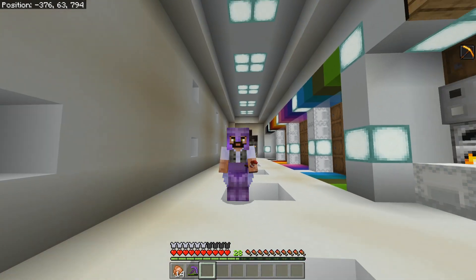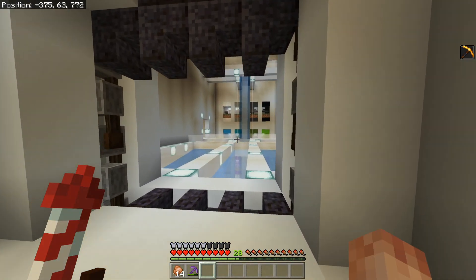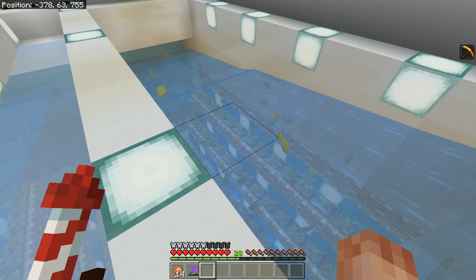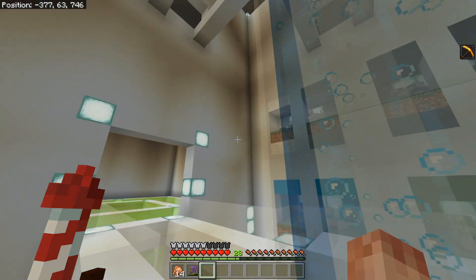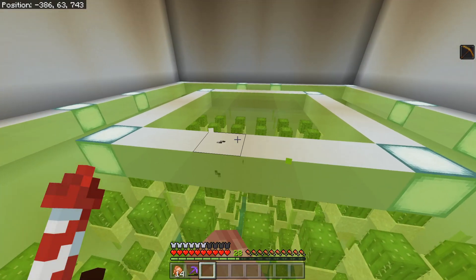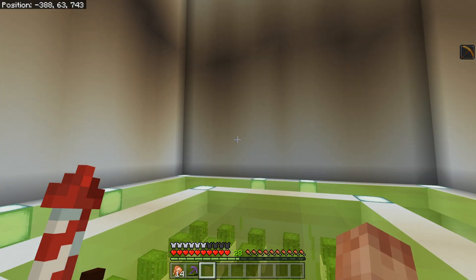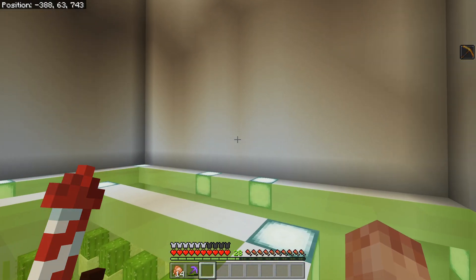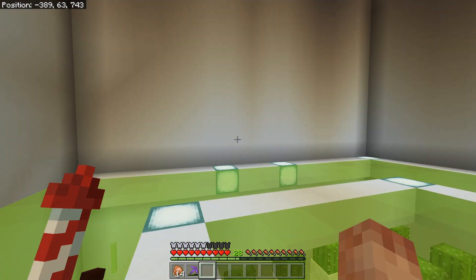The plan for today is to carry on work in our bunker here. We're going to head off into this side room over here on the left. So many distractions in here. What we're going to do is build ourselves a super smelter. We have a smelter outside that's got like 16 furnaces, and we're going to build one in here that's going to have more than that.